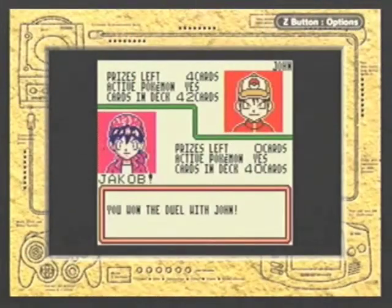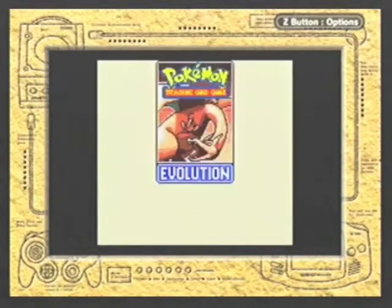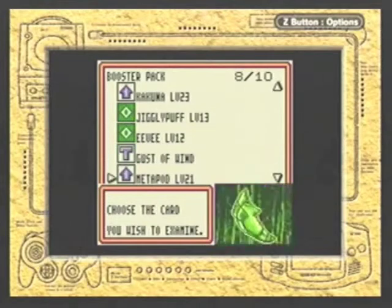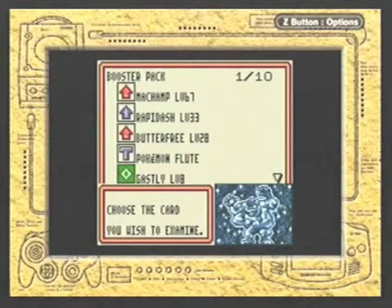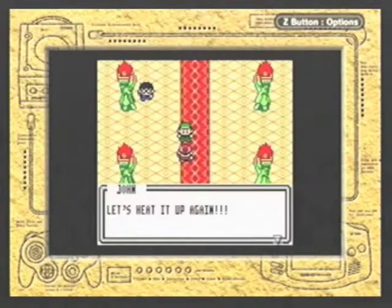And I win! That was really hot! He gives us a booster pack — another booster pack for crying out loud! And another Revolution Booster Pack. Machamp — that might be slightly more helpful, but still not the cards I need.